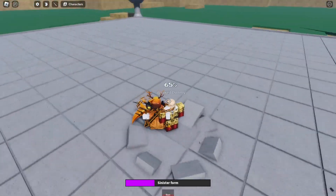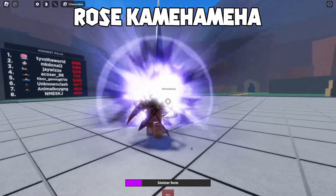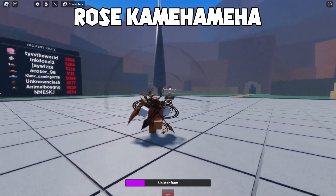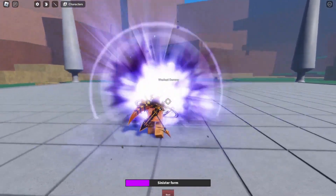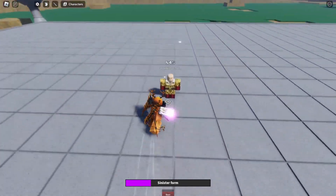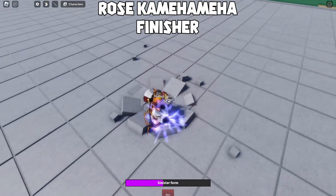Now let's show that special attack. His special attack is the Rose Kamehameha. Wait — I didn't even hit the blasted dummy. Let's try again. It only took two attempts to land a ranged attack on something that isn't even moving. It's all good. And finally, here's the Rose Kamehameha finisher.